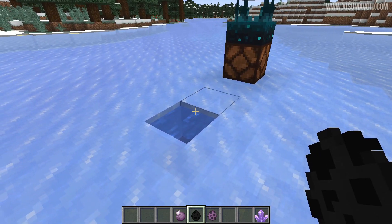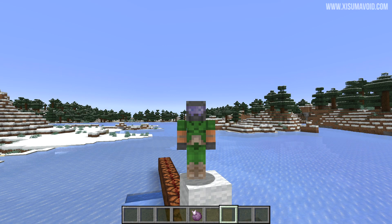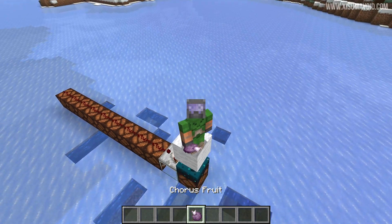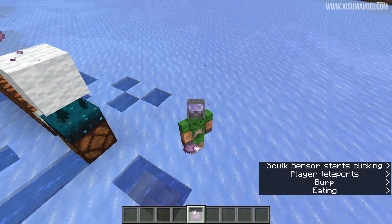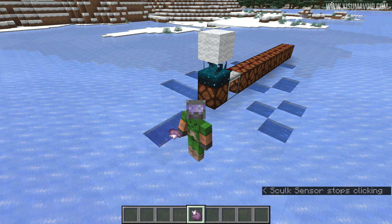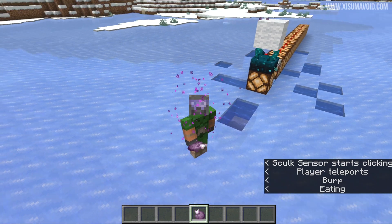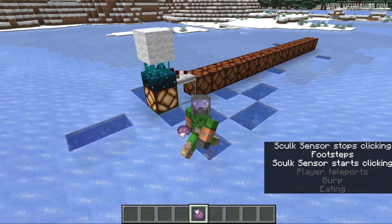This will also work for the enderman, and the other teleport event is the shulker. That enderman teleported back over here, confirming this worked. As you can see, we've got a rather large signal strength. According to the website, this is supposed to be a vibration frequency of 5 — but we're getting a full 15 from this. That might change in pre-release number 3.